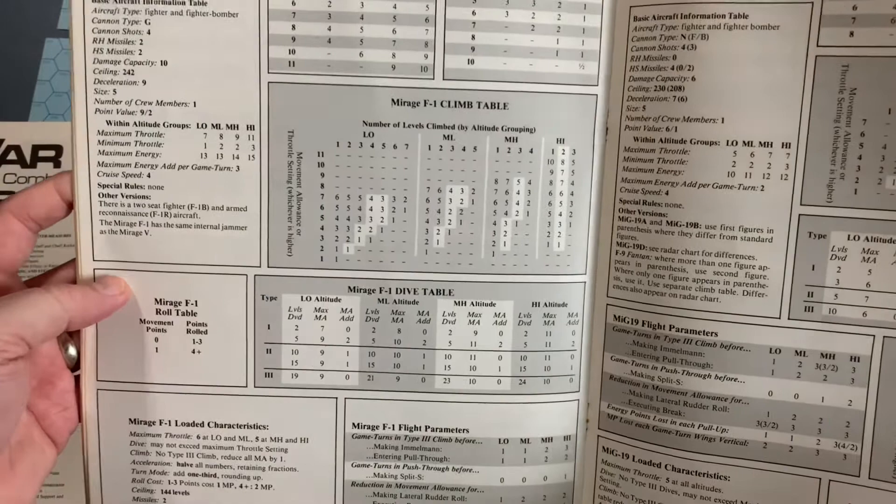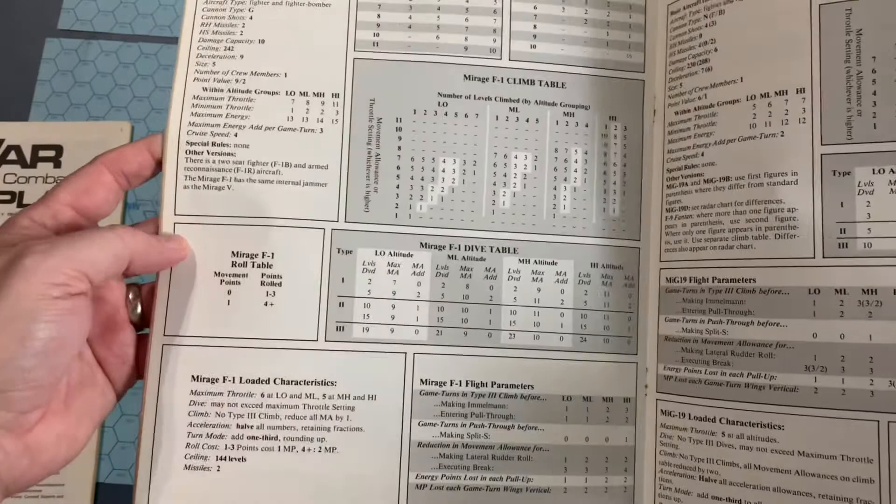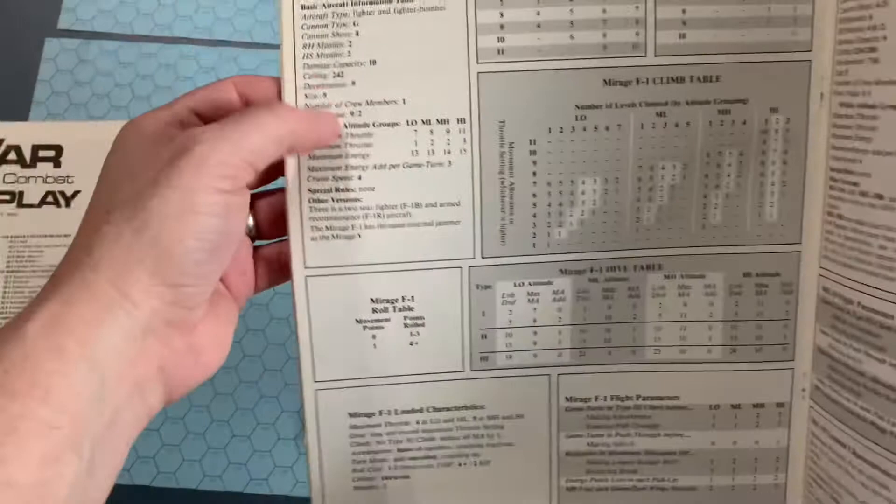The rules themselves are 48 pages long — triple column, densely packed — all about simulating modern air combat. You also had aircraft, missile, and performance charts: another 56 pages covering the different aircraft and weapon components. In there you have the turn mode table, the acceleration table, the climb table, the dive table, the roll table, the loaded characteristics, the flight parameters, and general basic information — all that for a single aircraft that you have to keep track of.